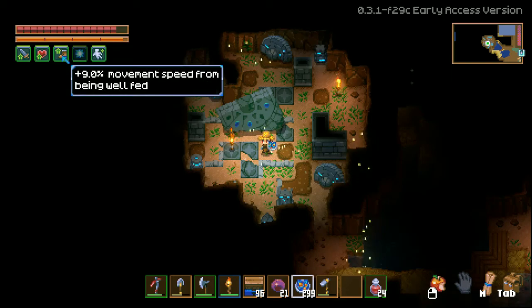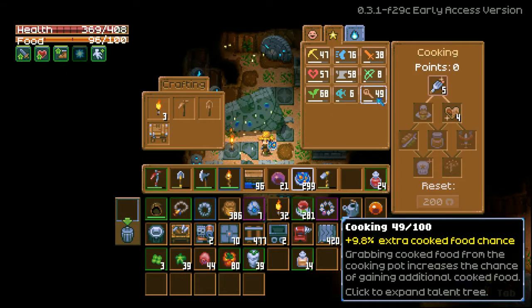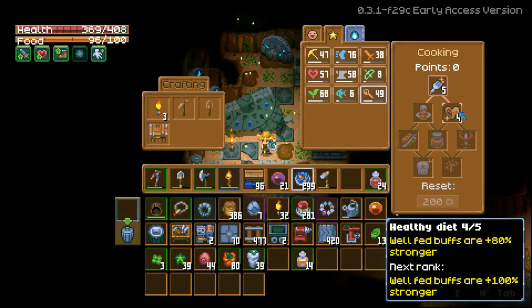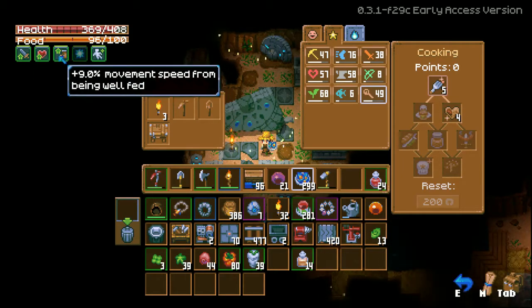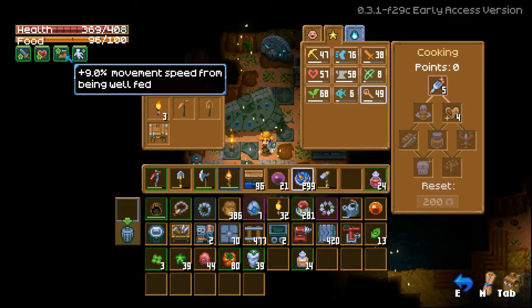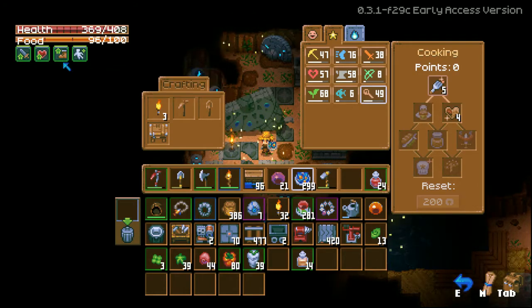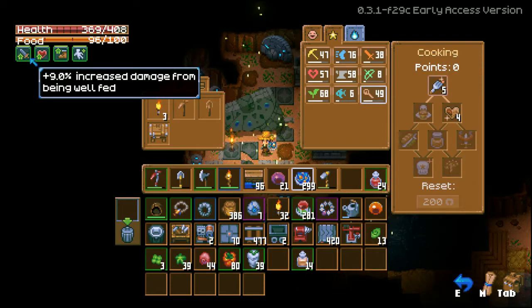If you reach a certain threshold for your hunger bar, you get well fed bonuses which increases your damage, health, and movement speed. This is affected by the cooking skill 3, Healthy Diet, which increases the buff percentages by 20% each level, up to 100%. The base is 5%, and if you have Healthy Diet at level 5, it will go up to 10%.